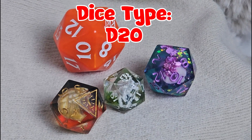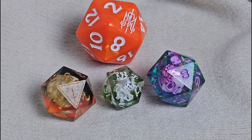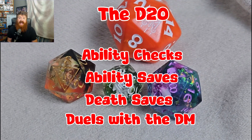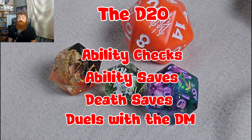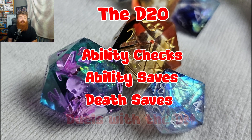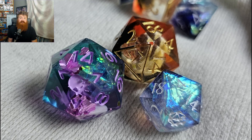The D20 is the most important dice in the bag, because this is the dice your Dungeon Master will have you roll whenever you need to do any kind of checks or saves and more. Your D20 does not deal damage; however, it is probably the most sought-after dice and they come in many shapes and colors.